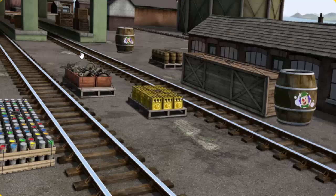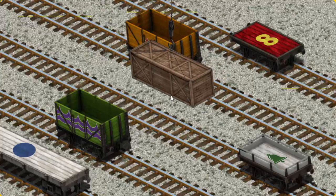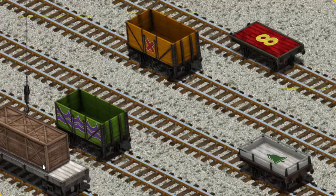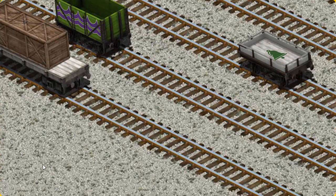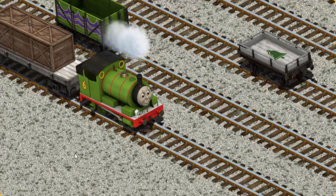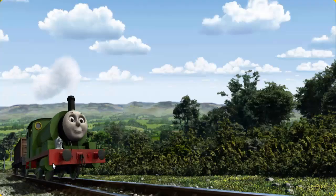It's a busy day at Brendam Docks. Thomas and his friends have many deliveries to make. Percy must deliver the very long crate to Farmer Trotter's farm. Show Cranky where the white flatbed with a blue circle is. There you go. Percy went through the countryside.